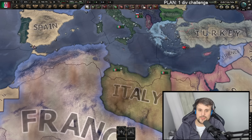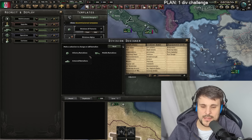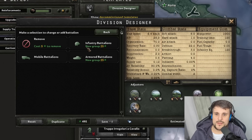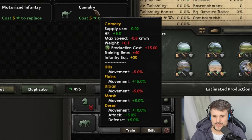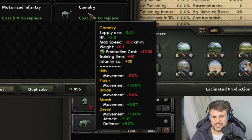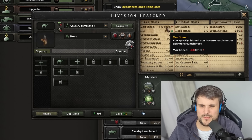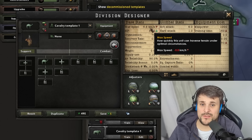Now for honorable mentions — let's talk about some lesser-known mobile infantry. First up: camels. What's the difference between a camel and a horse? Camels have similar terrain penalty issues, but they're not as significant as horses. They do have less speed on hills and urban compared to horses, which is only a 5% speed difference, so not a big deal. However, camels gain a massive movement speed bonus in plains, deserts, and marshes. The overall speed though is lower: 6.4 km/h for a horse versus only 5.6 km/h for a camel.